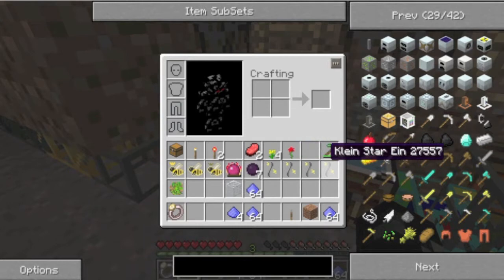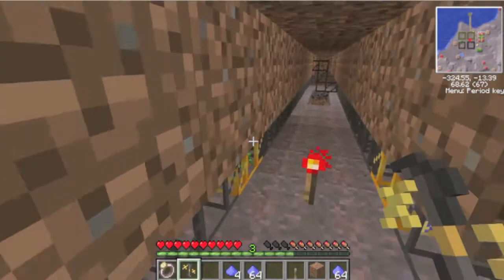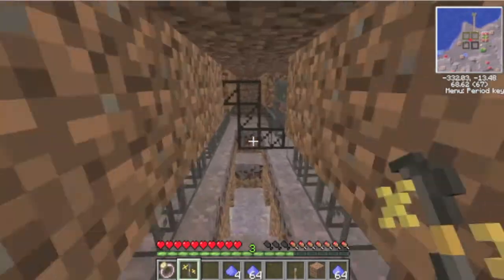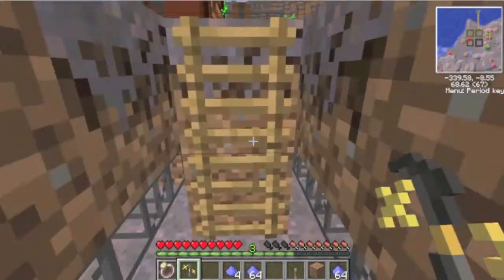While waiting, I made four more Klein Stars and if I combine them like so - ta-da! Klein Stars Zwei. It's in German. I think the person who created the Equivalent Exchange mod is German.